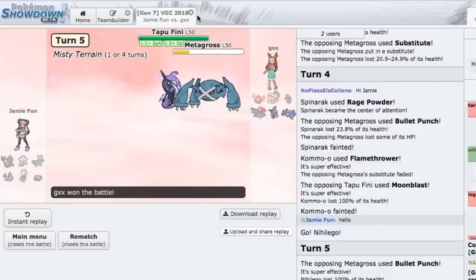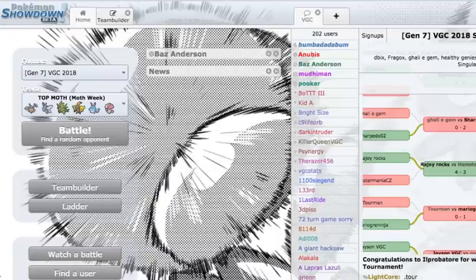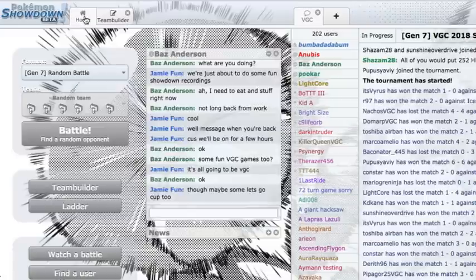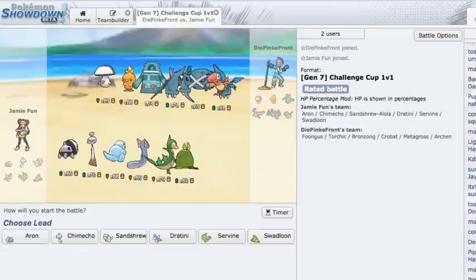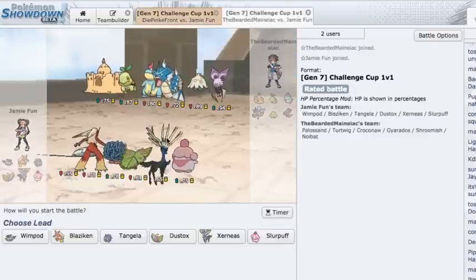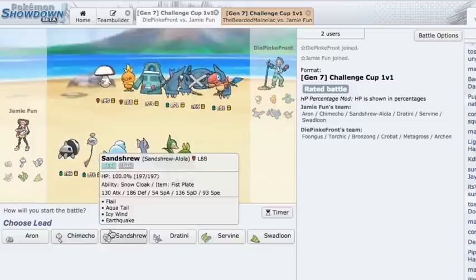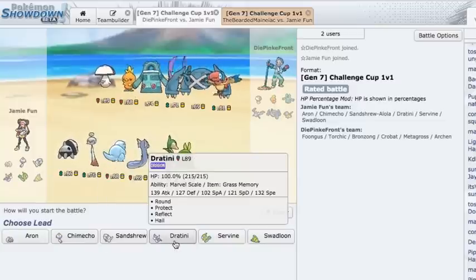That was terrible, boy. I mean you brought a Spinner Rack so you can use it. I was not prepared for the Life Orb Sub Bullet Punch Metagross. That's a bad team-building choice on your part. You should have really thought ahead. I'm gonna go into a random 1v1 battle. I'll find a 1v1. What the hell is this? We've got two options — which one do you want? I'll take the one with the Xerneas. I'm gonna bring this Jumpluff — wait, does it even have any attacks? No it doesn't.